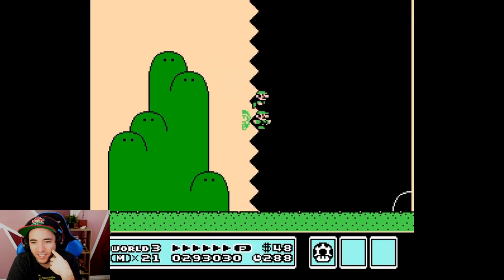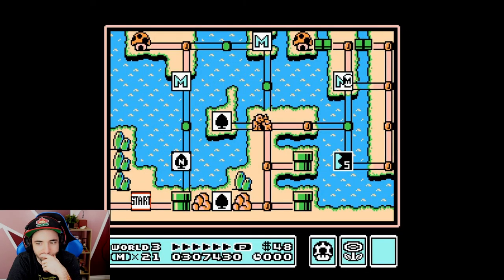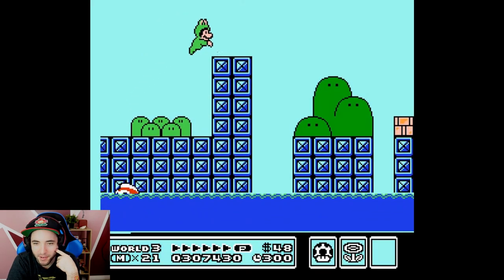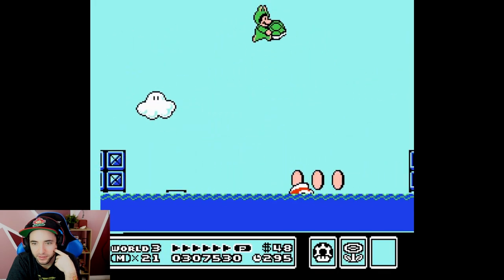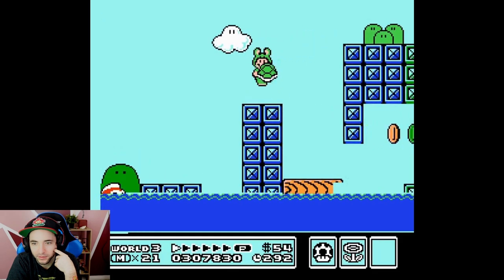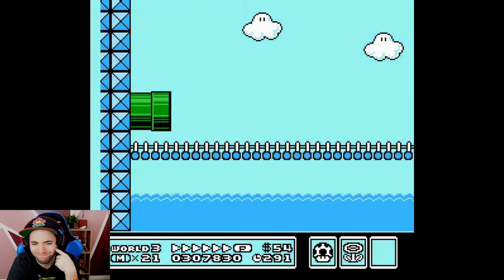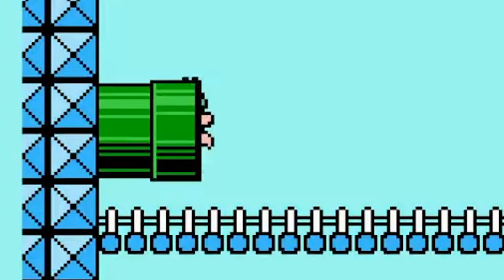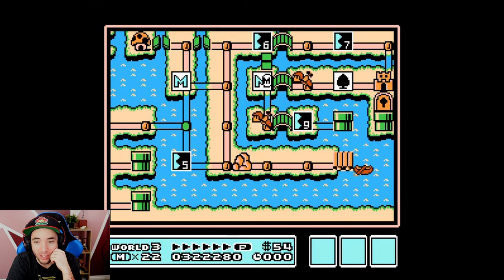Oh, there's the Luigi. Most optimal hammer brother movements. You got the little kick animation out of the pipe — that's cute. Go back with the little kick animation there. The Frog Suit has always been Luigi all along.